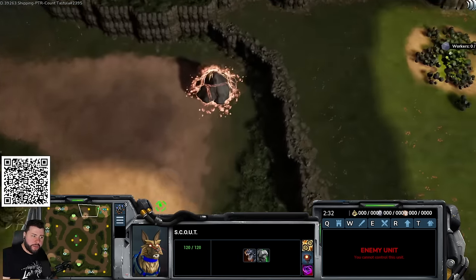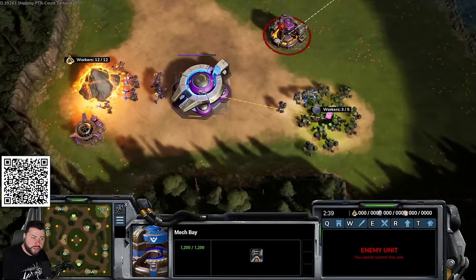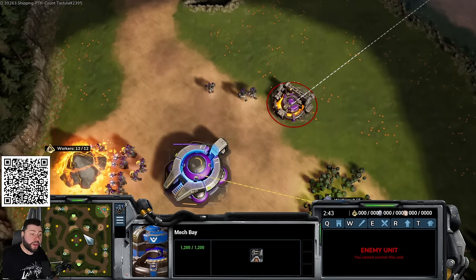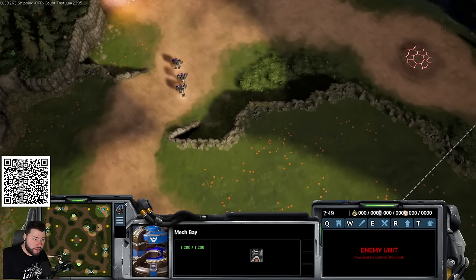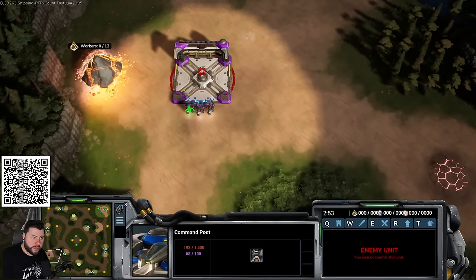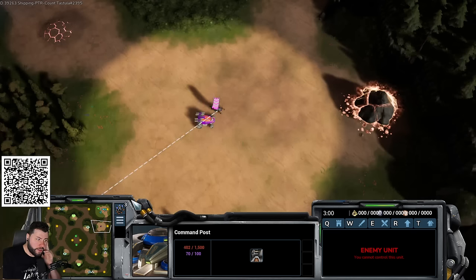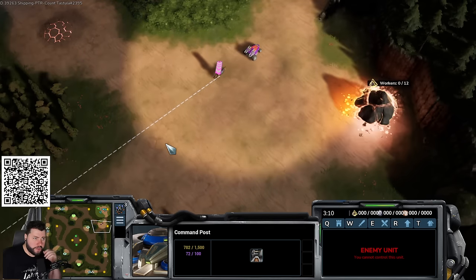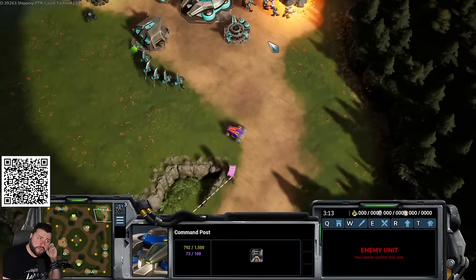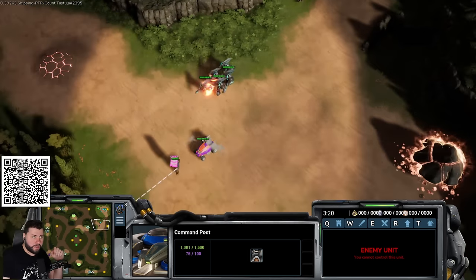Once you make the second hedgehog and have 400 resources, take your natural and put three workers on it to speed up construction. Normally the opponent would be putting up towers at their natural and you harass them with hedgehogs for a lot of value over time. You kite in and out — you never want to stand and fight, always be active.